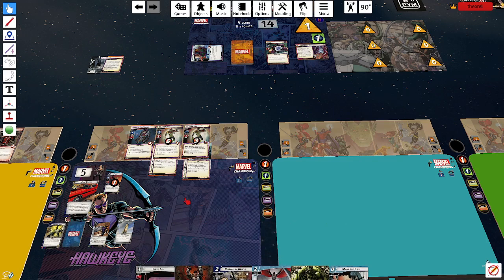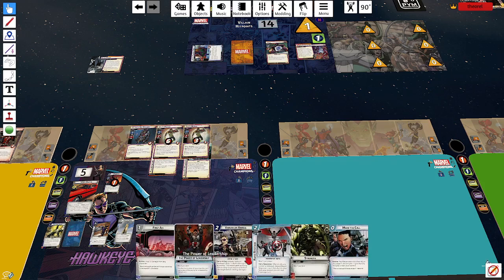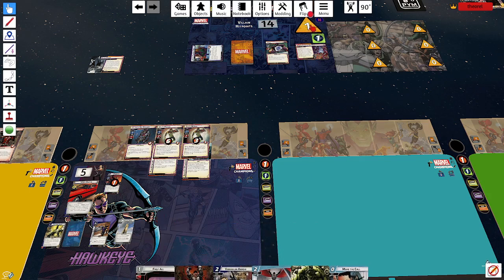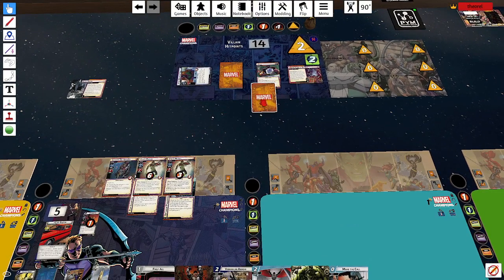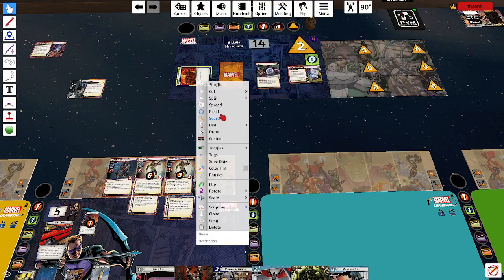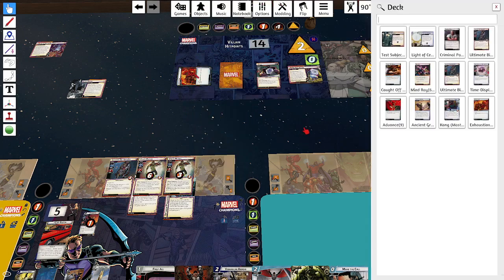We got a Vibranium Arrow, which would have been really useful against Kang but is not as useful at the moment. I could really use another Explosive Arrow. I got another Make the Call though, so I have some options. One threat, one counter. Arnim Zola schemes for two — that completes this scheme. It goes back to zero, and we choose a minion to put into play.